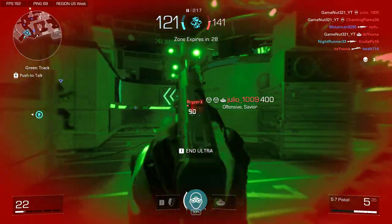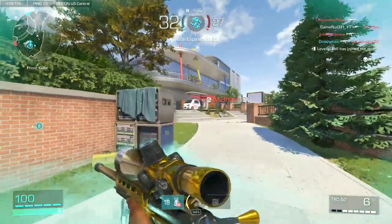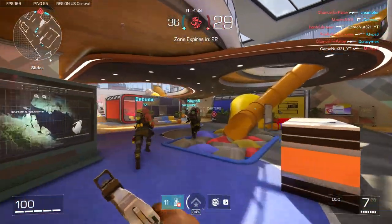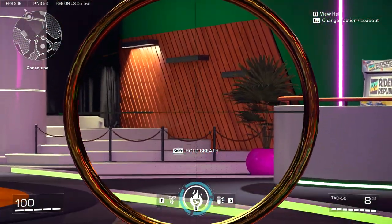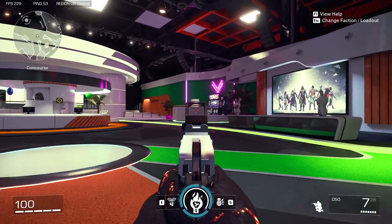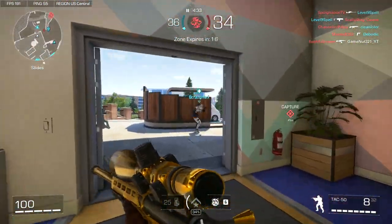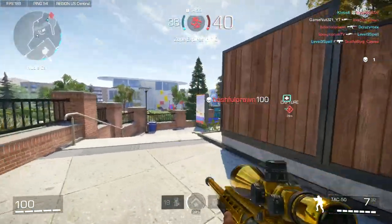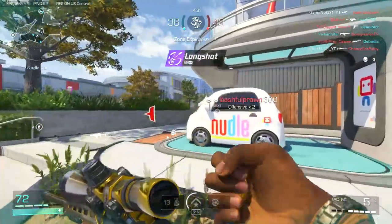They also added a penalty for all the jump spammers, the bunny hoppers — the guys who would keep pressing space on keyboard, or X on controller, or using one of the back paddles on a scuff controller. I think that nerf was very necessary. I don't mind somebody jumping once or twice, or maybe even three times, which is the limit before the penalty kicks in. They also added it for crouching — the limit is three. So if you crouch three times you're going to start seeing that sway back and forth, which is very needed. I'm so happy they added that especially before season one.